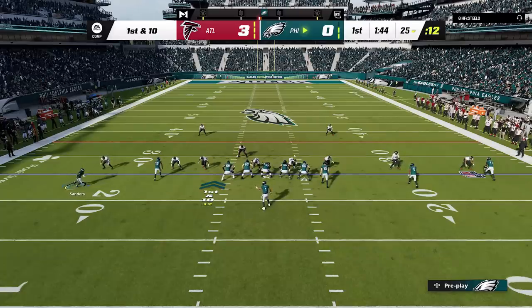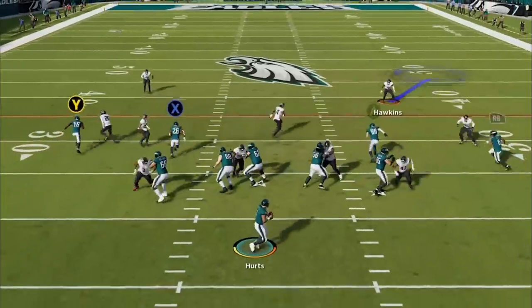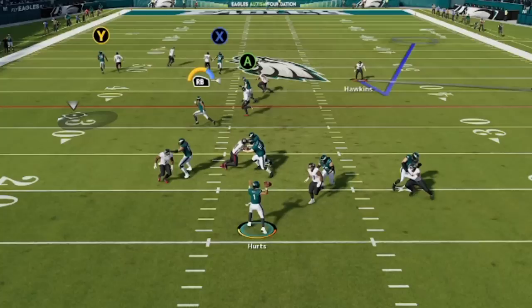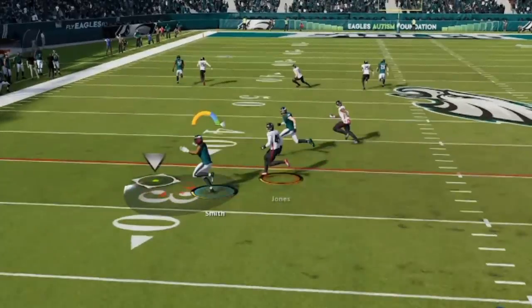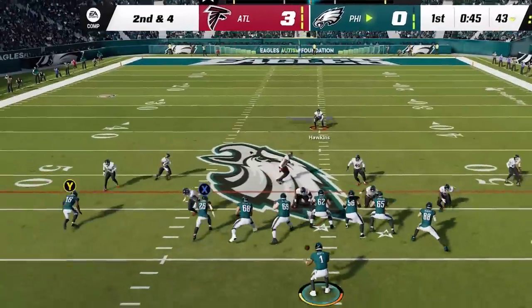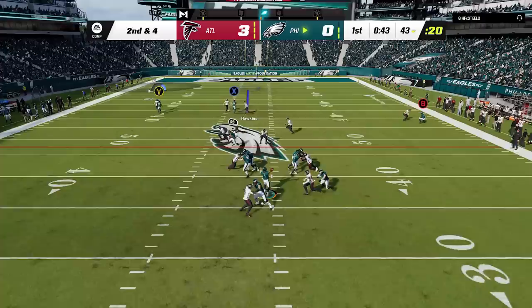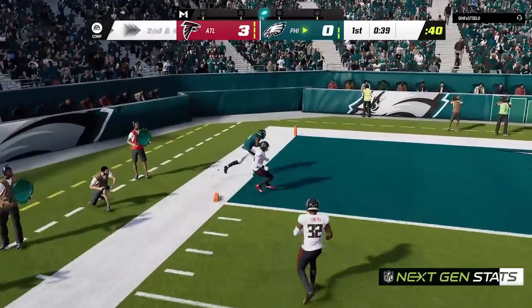I find this to be confusing, if not misleading, because you're not always trying to hit that green stripe. If you throw a bullet pass on a short crosser, during a bullet pass you typically want to hold the button down to throw a faster pass — that's how the function works. So in that scenario it's best to try to hit that green stripe, but you're not always going to want to throw a bullet pass, so that green stripe can be misleading. On the next play, I try to hit a lob pass and all I do is tap the button — nowhere near the blue stripe or the accuracy meter — and I still throw a perfect pass that drops right in the bucket for an easy touchdown over the top of a cover one.